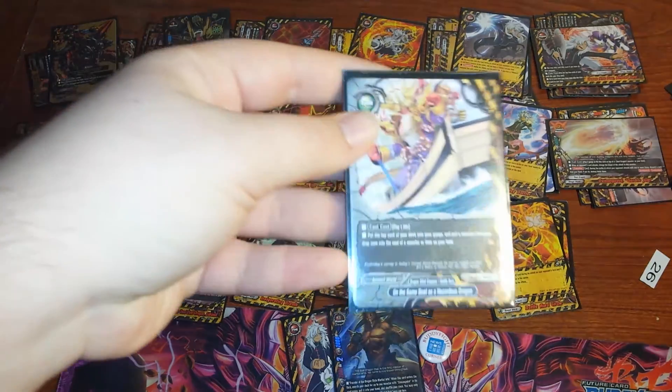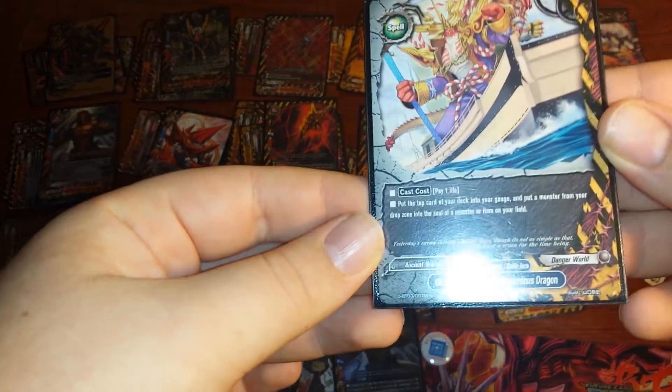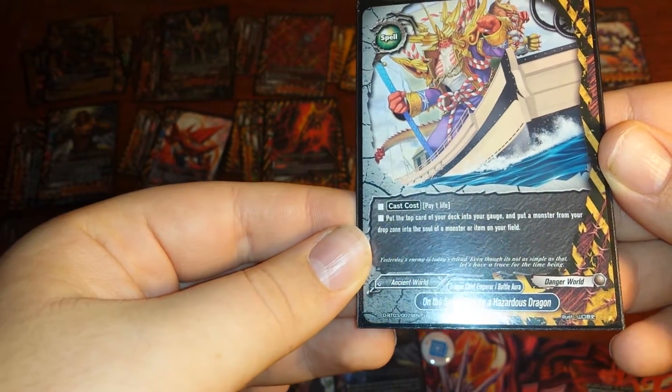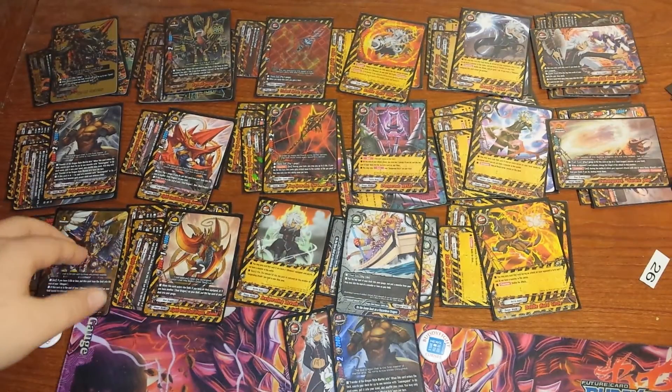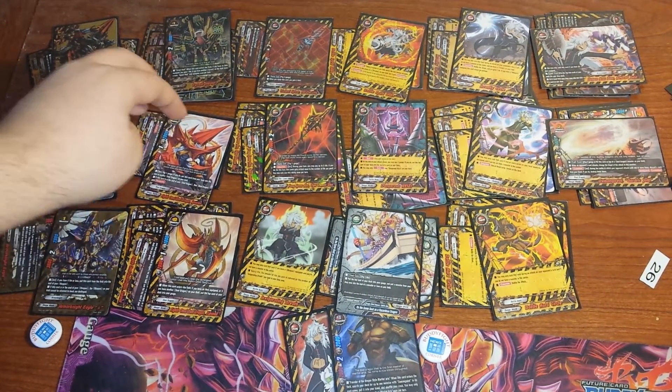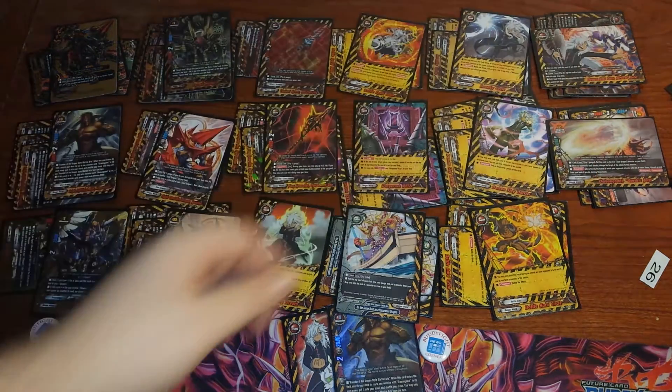And then 3 On a Boat. It's pay one life, gauge 1, and then choose a monster from your drop and put it in the soul of a monster or item on your field. So this is how you put Eagle Ace in the soul, how you put Demon Goddle in the soul, and how you put Spiritos in the soul. It really helps you soul buff Goddle even more, while also giving you gauge for Raisies and to call more Goddles.